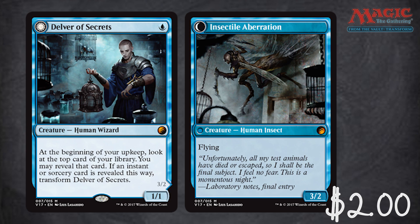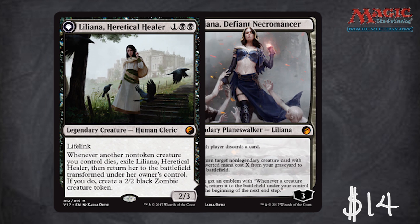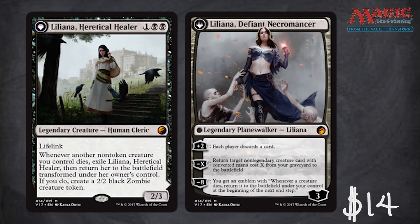After that we have the final card, which is Liliana, Heretical Healer — the last of the legendary creature planeswalker flip cards. She is a $14 card and she turns into Liliana, Defiant Necromancer, which is a solid planeswalker with awesome artwork. Really enjoy it — it's so cool.